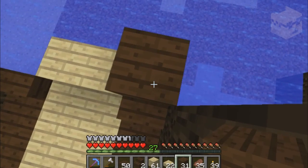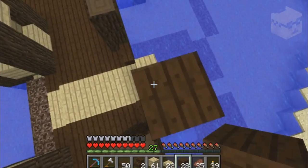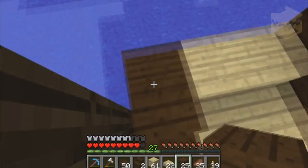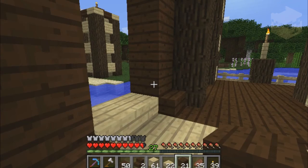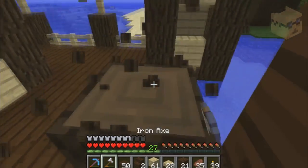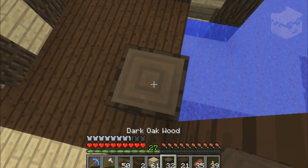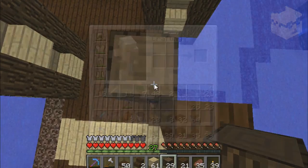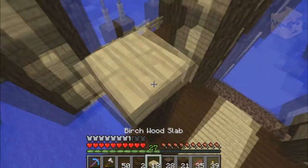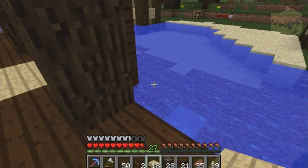One two three four, one two — here we go again with counting. There is my entrance. Every time I do a build, no matter what block I take off my bar, it's usually the next block I'm going to need — and that was the case there.